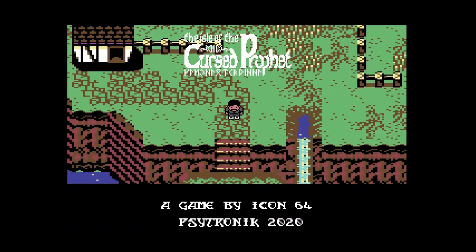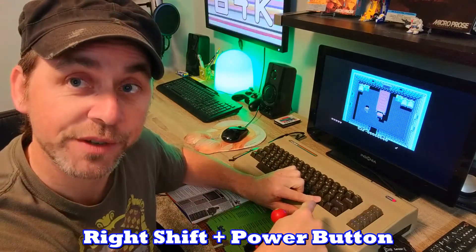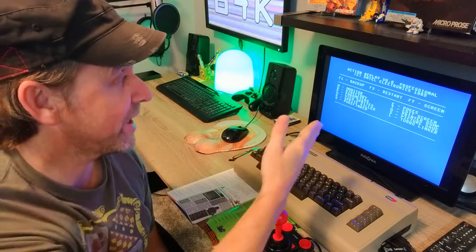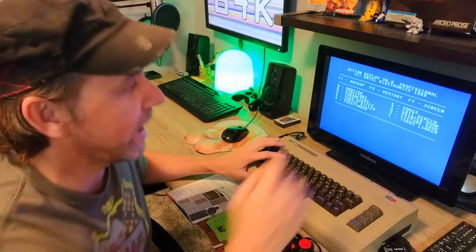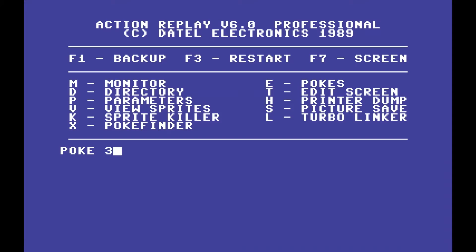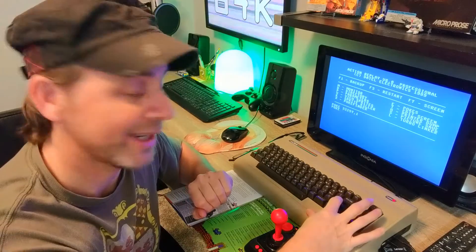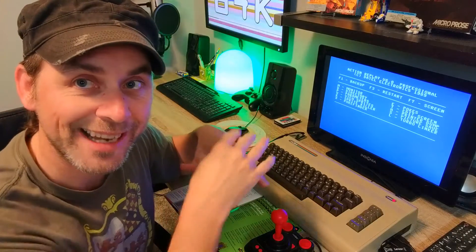Load the game and press F3 again — it loads with the cartridge installed. We'll skip the intro and get straight to the game. Now we're going to freeze the game. With the new update, you hold Right Shift on the Maxi and press the power button. It froze the game and jumped into the Action Replay menu. Now press E to apply the poke — there it says 'Pokes'. Type it in, press Return, then press Return again. That applied the poke. Now press F3 to restart and go back into the game.